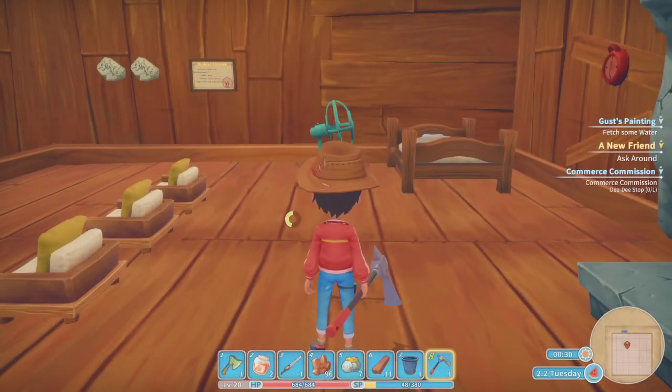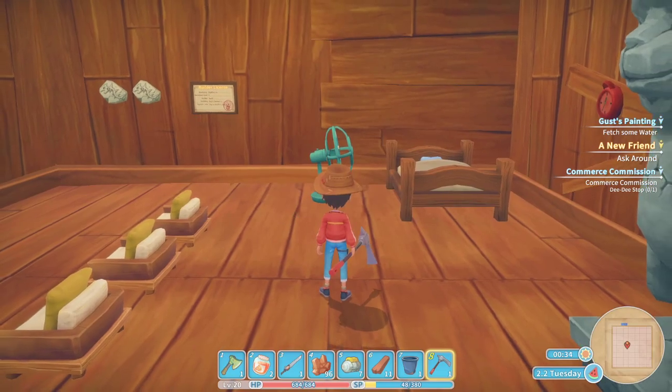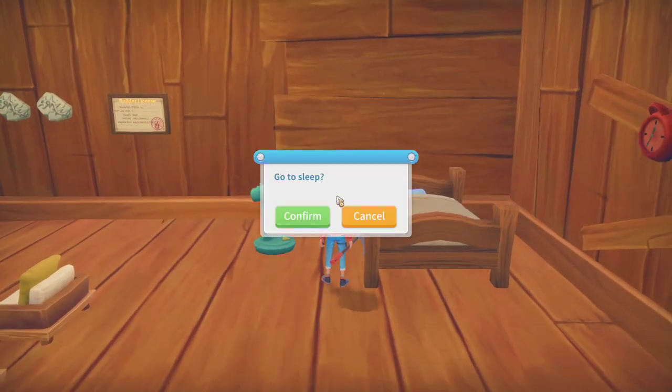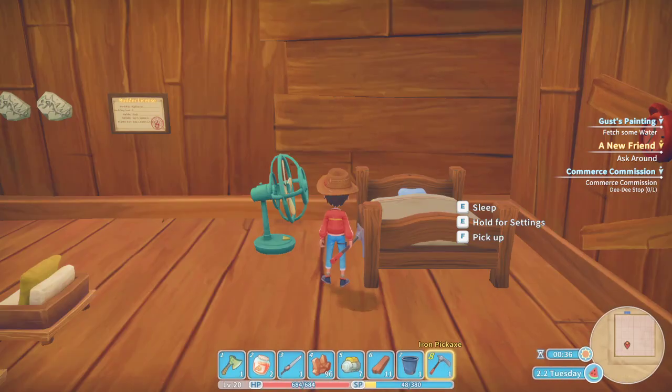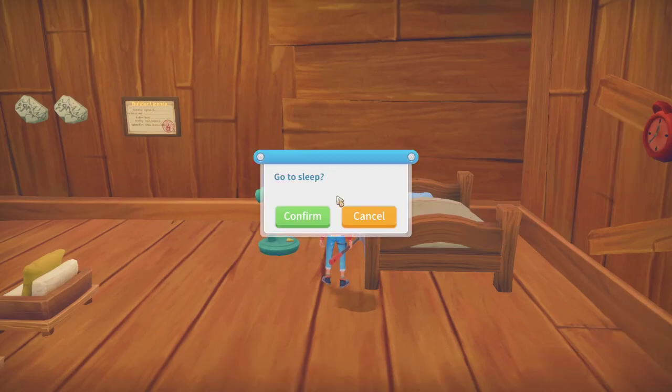Alright guys, we're gonna call it there. Today we placed our first DD stop - we need to make two more. Hopefully we'll have enough bronze tomorrow and then we can make all the bronze plates and bronze pipes and all that stuff. This episode is kind of all over the place. We can also start looking for our dog, cause we're gonna want a dog. We're probably gonna buy more land, maybe upgrade our house. Thank you guys so much for watching - if you enjoyed the episode make sure you hit that like button, and I'll see all of you in the next episode!